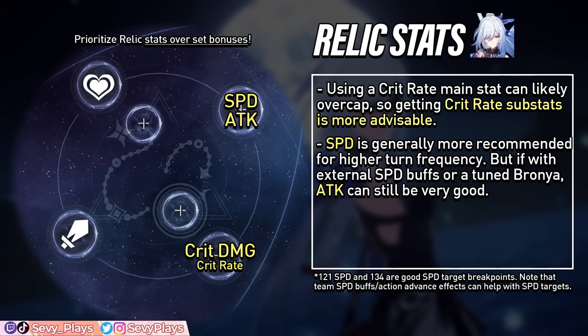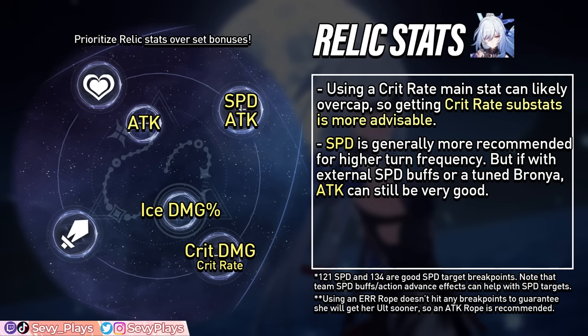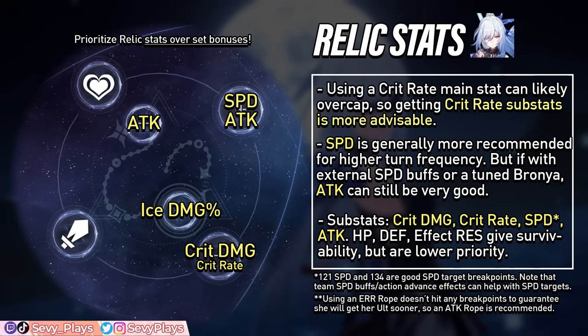For her feet piece, speed and attack can both work — speed gives faster turn frequency while attack adds raw damage. Speed is generally recommended in most cases, but if you have external speed buffs or Bronya to efficiently advance her, attack could make a very good case too. For her planar sphere, go for ice damage boost, and for her link rope, go for attack percent. As for substats, you're mainly looking for crit damage, crit rate, speed, and attack. HP percent, defense percent, and effect resistance give a bit more survivability but are lower priority.